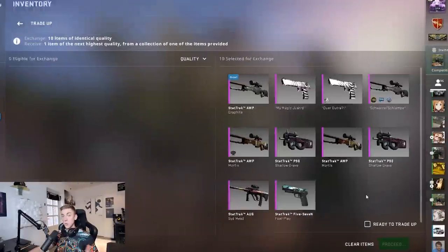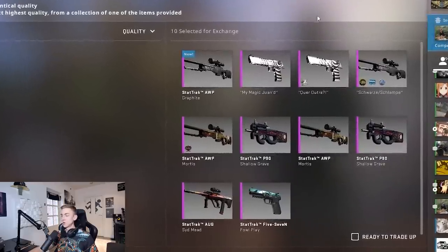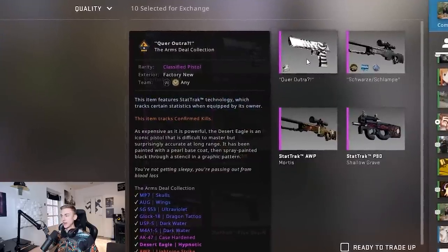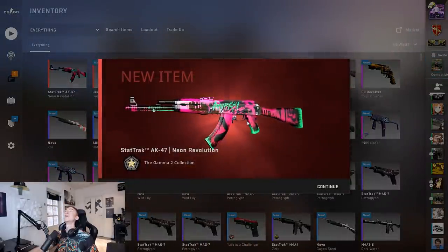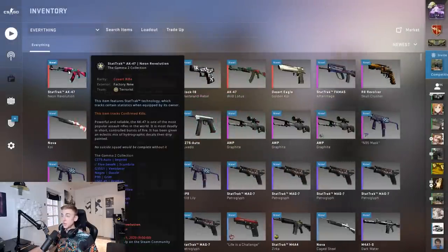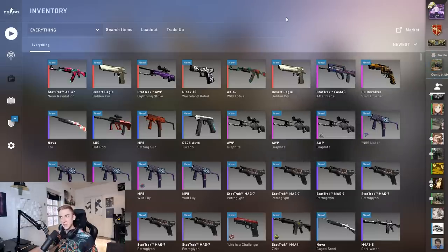It picked from the Bravo collection - which is what we wanted - but the Golden Koi again. Let's go for another stat-track Fire Serpent trade-up: 20% at something from the Bravo Collection, we've hit it twice this video already. Please don't be a stat-track Golden Koi - 20% at the Lightning Strike in factory new stat-track, 60% for random stuff we don't want. I saw the AK and thought we got the Fire Serpent, that would have been so cool. This isn't the worst outcome - a factory new AK-47 Neon Revolution, definitely something I can give away.